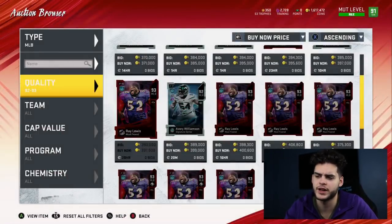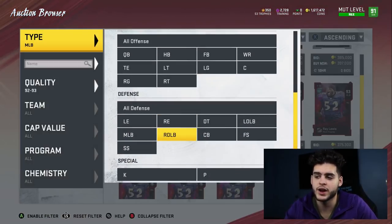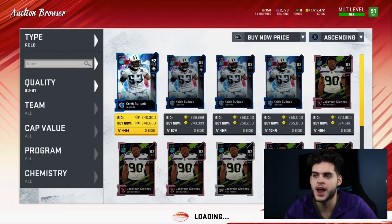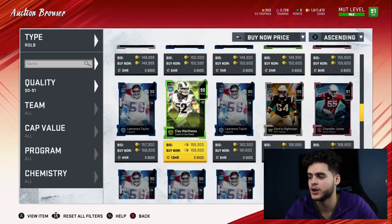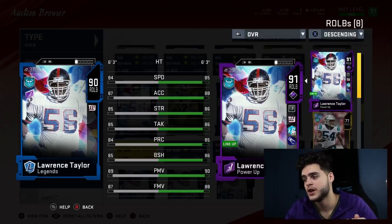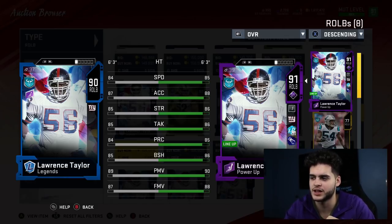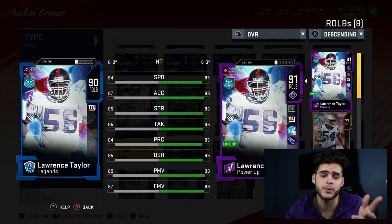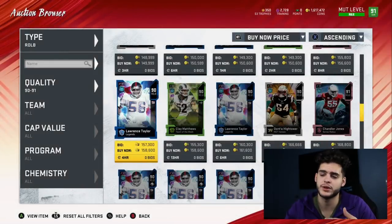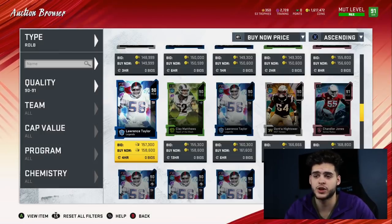My reason for mentioning outside linebacker is because the way I play — in a 3-4 — I rush Lawrence Taylor off the edge. So I have Von Miller in a zone, which is suboptimal, and I'm waiting for the next great zone linebacker. I'm waiting for something like a Leighton Van Der Esch with a 6'4 frame — that would be amazing in the zone. Lawrence Taylor is great now, and his next card is going to be unstoppable — probably getting 90 speed, 90 accel, 90 strength, 90 tackle, close to 90 play rec, and 90 block shed, with power and finesse above 90 when powered up. If you run a double rush scheme, Von Miller and Lawrence Taylor should be just fine.